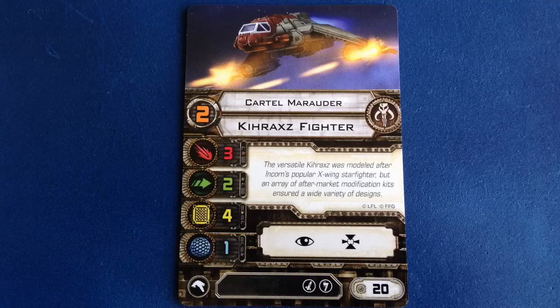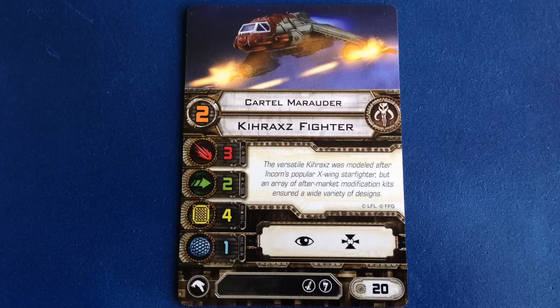This is a big deal, because for a ship that's pretty much on par with an X-Wing in terms of firepower and survivability, you can field a squadron of 5 of these pilots in a standard match. The cheapest X-Wing costs 21 points, which limits them to a maximum of 4 in a squad. 5 Kyrax fighters, even without any upgrades, can present a formidable amount of focused fire, able to roll 15 attack dice in a single round of combat.